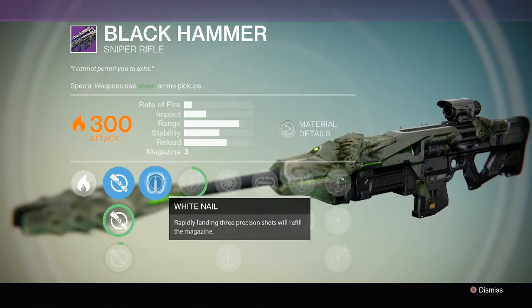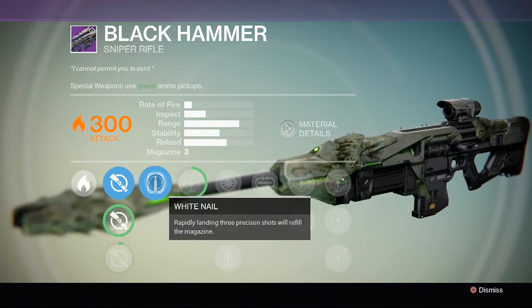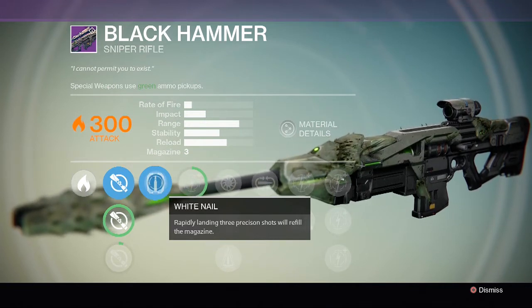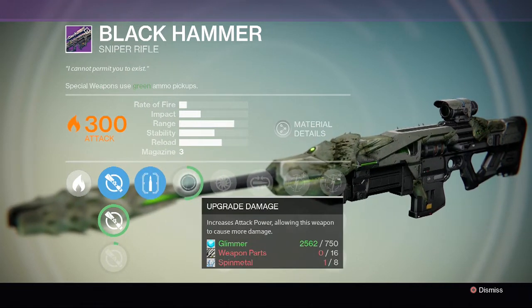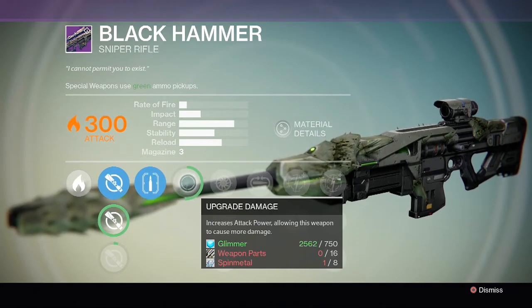If you can get three headshots in a row, or three stomach shots on Vex in a row, it will refill the magazine instantly so you don't even need to reload - that will be pretty awesome. I've not actually had it happen to me yet, maybe in the future, but I'd say it's very rare that that's going to happen. And obviously you have an upgrade to damage.